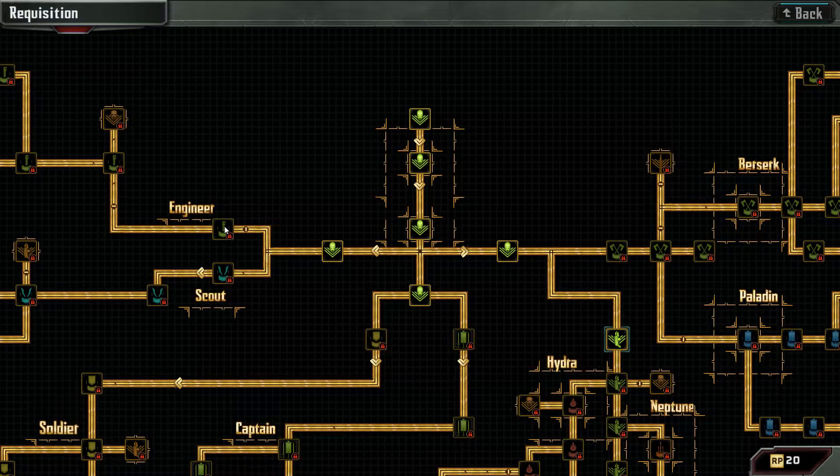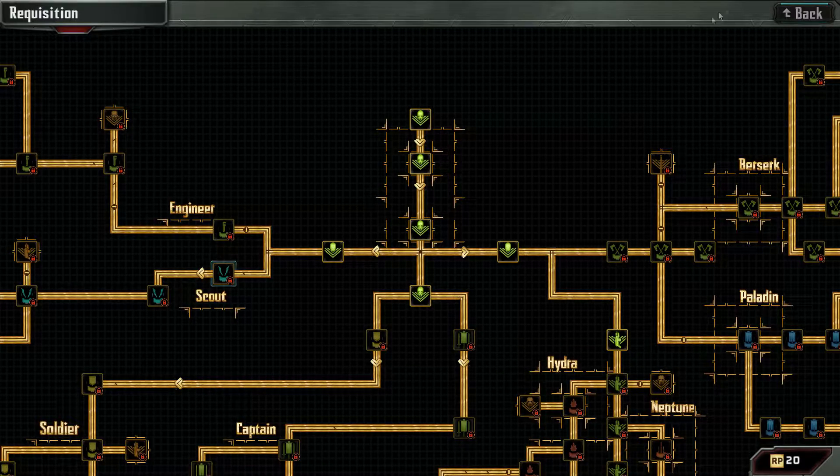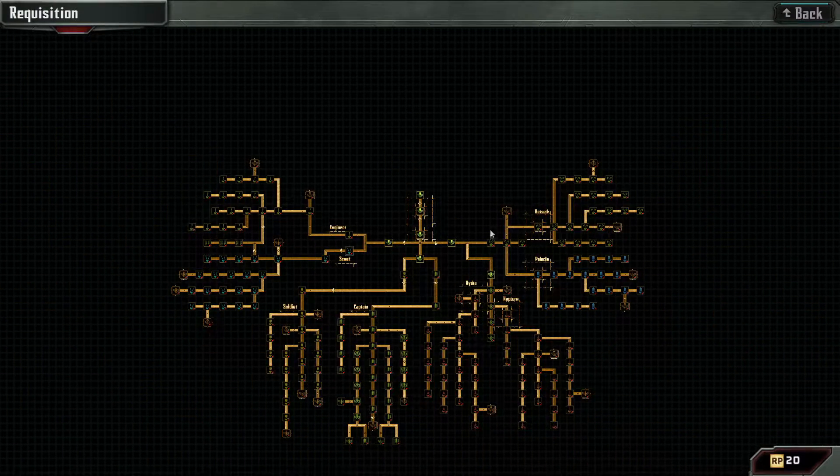I'm going to take a look at this engineer. Unlocks new talents — capture repair. New weaponry — cutter gauntlet, snub revolver. And the scout — unlocks new talents, new weaponry, long sight rifle, needle repeater. There's too many choices here. This is great, I love this.